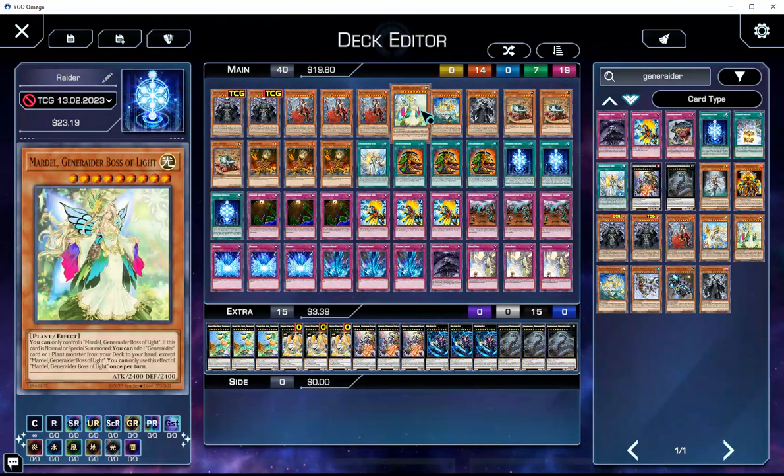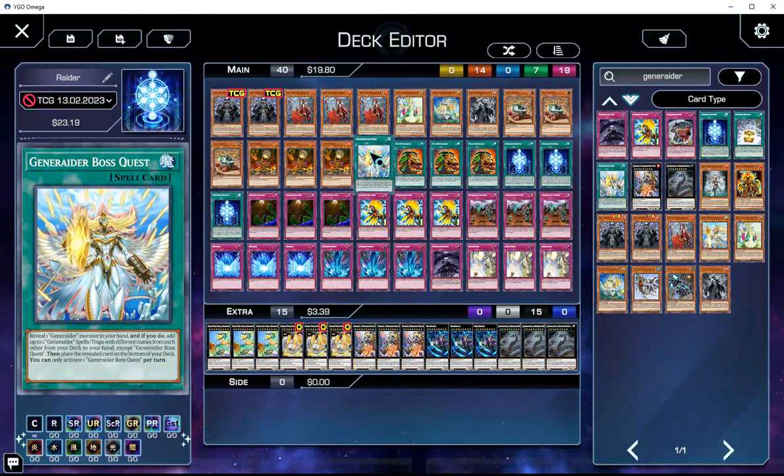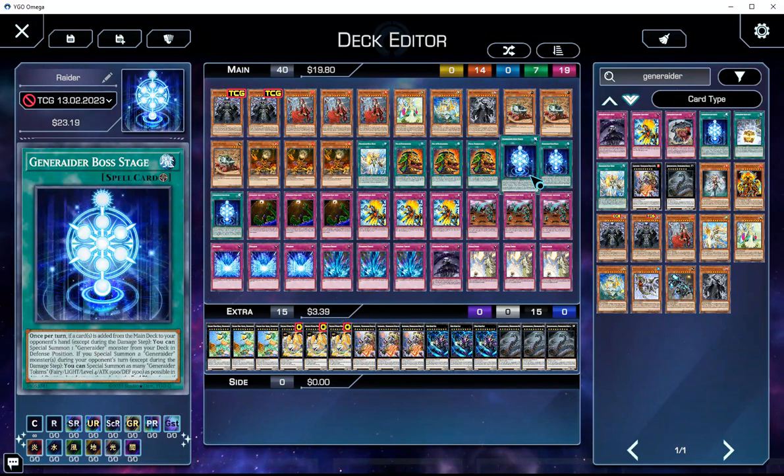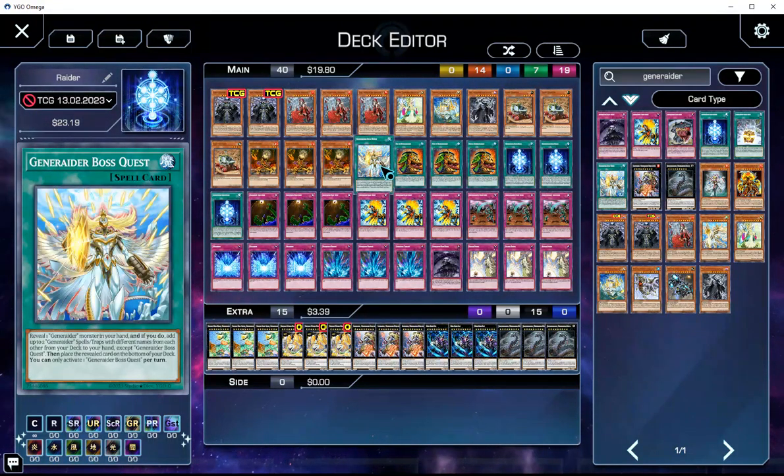One Boss Quest — this is actually the search target of Mardel. Essentially, you can reveal a Generaider in hand and then search two Generaider spell/traps with different names from deck to hand, except Boss Quest itself. So essentially, what you can do here is search a Boss Fight and a Boss Stage. We'll talk about Boss Stage and the other cards when we get to them.